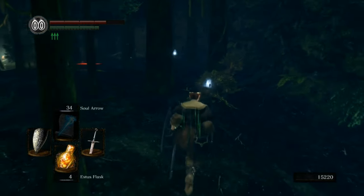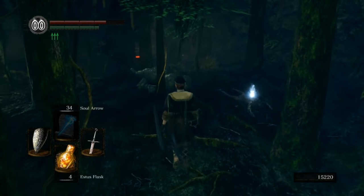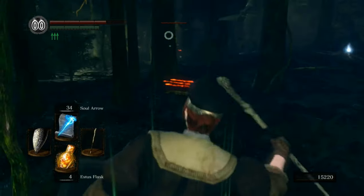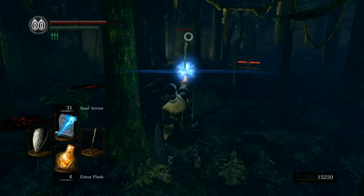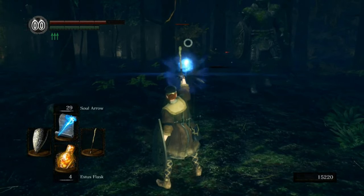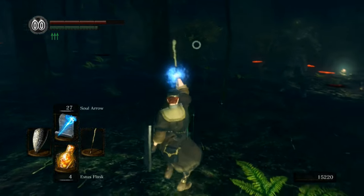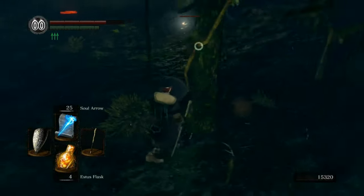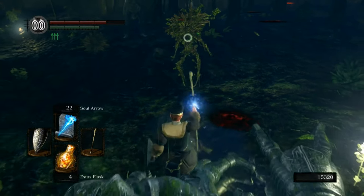All of the weapons scale with different stats. Strength and Dexterity are the two you usually care about for melee weapons, which is why there are only a few weapons relevant if you're using faith-based magic or intelligence. In the later game you can put enchantments on weapons that make them scale with intelligence — that upgrade type is literally called 'Enchanted.' For most of this game I'll probably use the Bandit's Dagger once I find it, then eventually switch to an intelligence-scaling weapon.